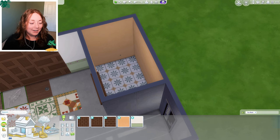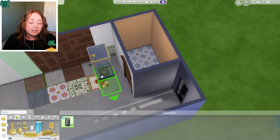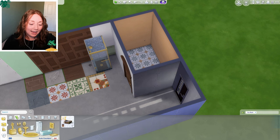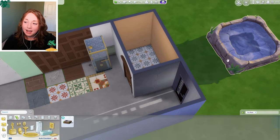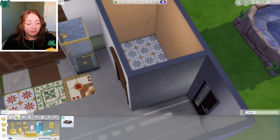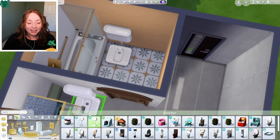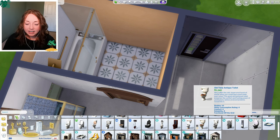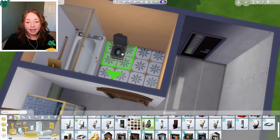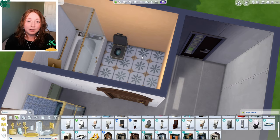We got flooring and wallpaper, so let's move on to the bathroom stuff. I need to do a bathtub-shower combination because with these units we may have families living there and we may need a bathtub. We only got a standalone shower with the pack, and we got a Natural Springs hot tub which is cool. I love this shower, but unfortunately we're going to have to grab a different one because I need a bathtub. I'll go with the Growing Together one. For the toilet, I think a regular one — maybe the one from Cats and Dogs or the Island Living one.